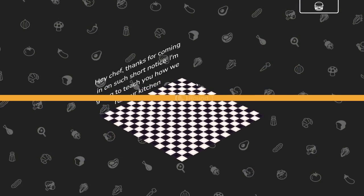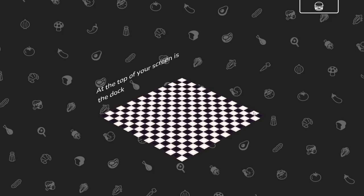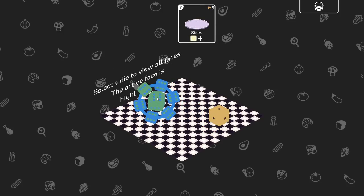Hey Chef, thanks for coming in on such short notice. I'm going to teach you how to run our kitchen. At the top of your screen is the docket rack where the customer orders will come in. Click on the question mark to check what it needs. Any number of 6s. Your job is to fill the dockets with the right dice faces. Select the die to view all the faces. The active face is highlighted.